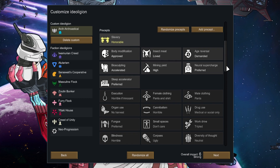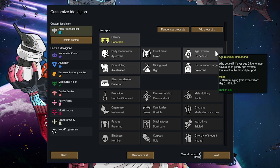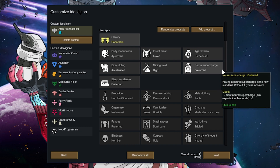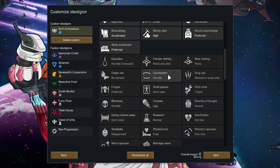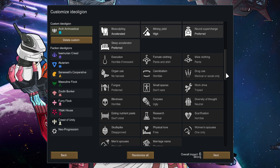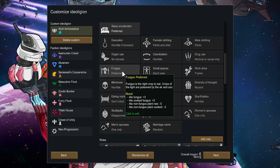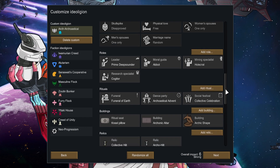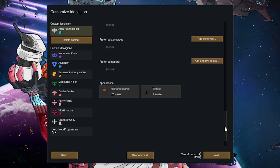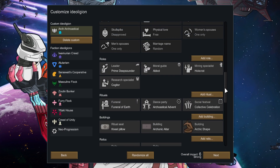We love insect meat. We like mining. We have age reversal and supercharge. We're going to try and keep the colonist count to a minimum. Don't care about small spaces. We're not cannibals. Drug use: medical or social only — that's absolutely fine. Normal research. And we prefer fungus, so it'll be forcing bugs to spawn and eating fungal. Everything else I'm happy with.